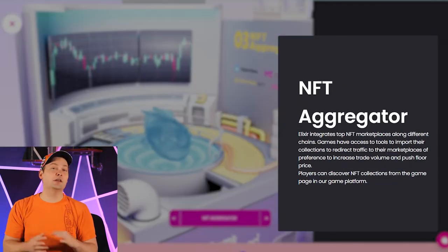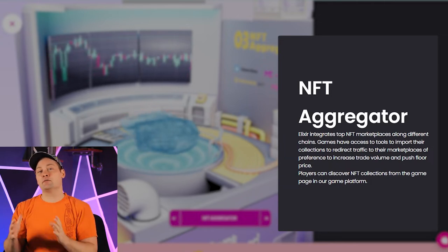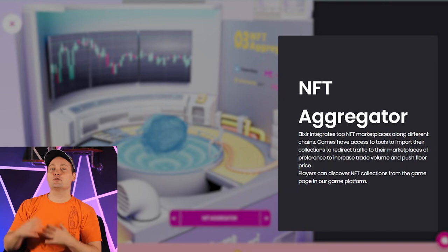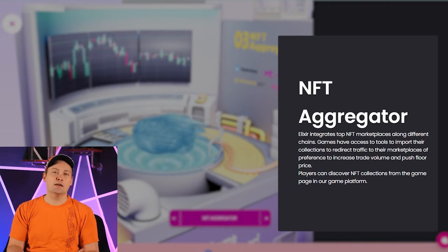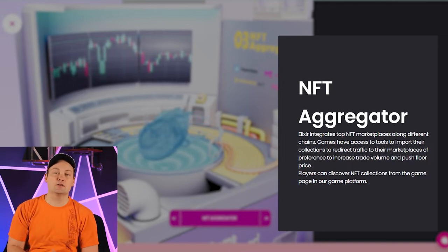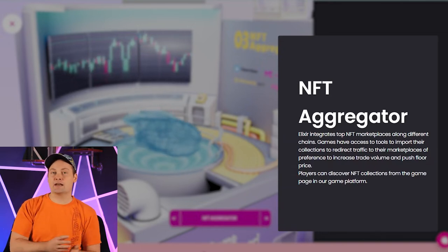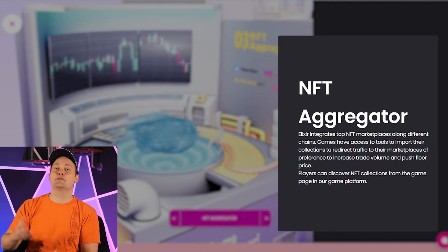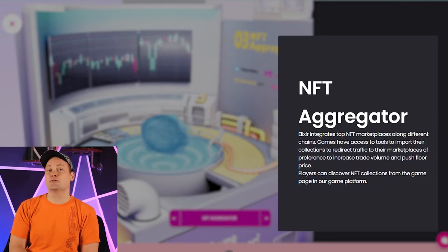They also talked about how they were able to integrate some of the top NFT marketplaces to redirect traffic directly from games to those platforms. Currently they're supporting OpenSea, Magic Eden, Fractal, and even Binance NFT. This is really awesome to see because it's going to help facilitate not only easier access to gaining assets and for players to buy NFTs, but of course these platforms are going to appreciate the additional traffic.